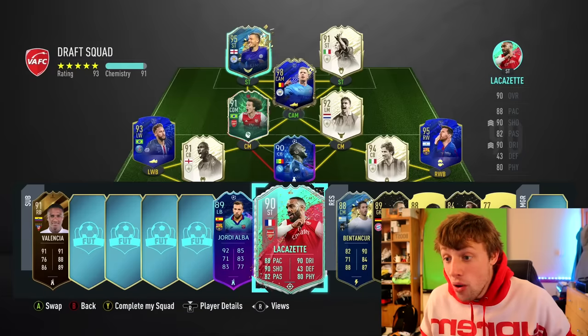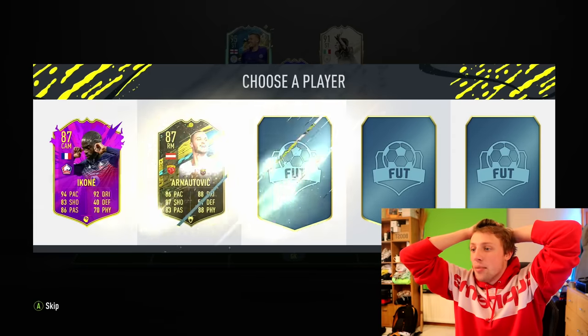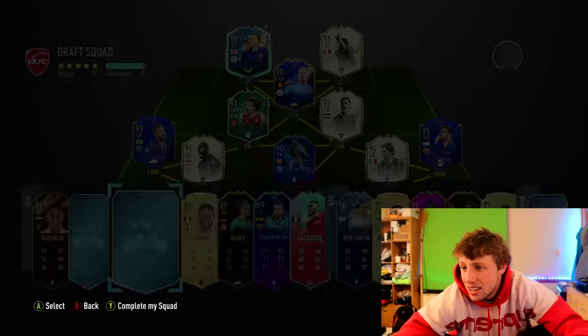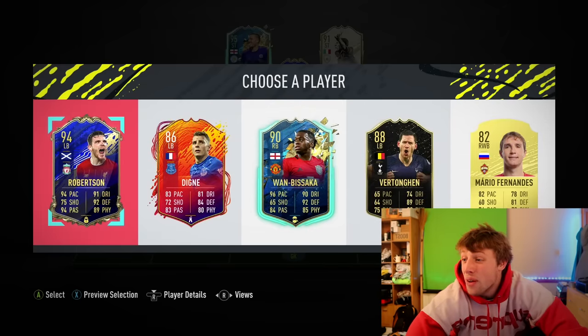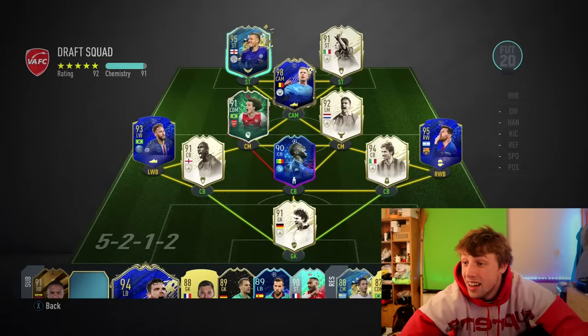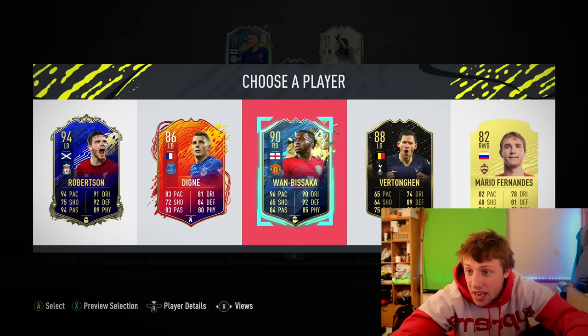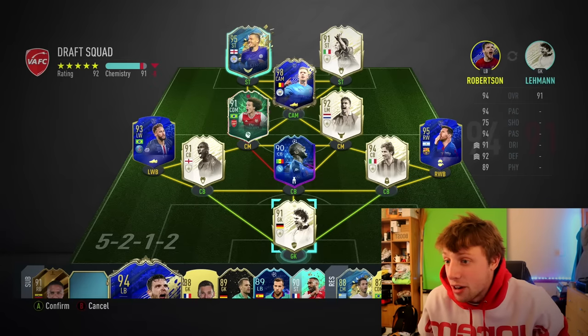Oh wait, how much chem do I lose? It's a big old 193. Come on — give me something filthy. I think it's gone to the bin. We get Team of the Year Robertson! I don't know where to play him. We get Wan-Bissaka, Team of the Season — that's a sick-looking card, 96 pace. We're going to take the Robertson and then let's try and figure out this chemistry. Plus two if I play him there, but it's still not 93.